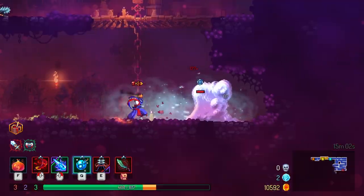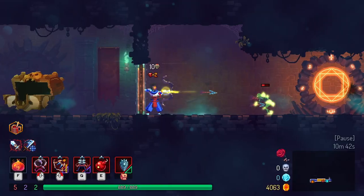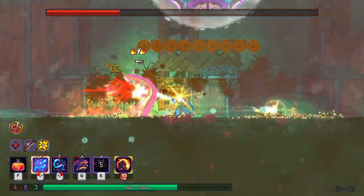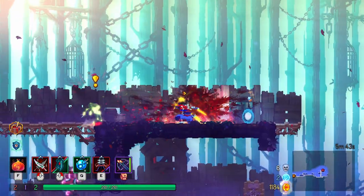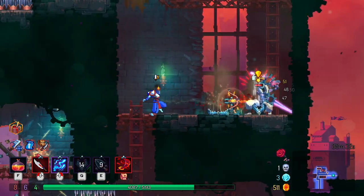They range considerably in style, from short-range swords, clubs, mallets, and frying pans, to ranged weaponry such as bows, throwing knives, lightning whips, and even breathing fire and ice. You can also carry shields to reduce damage and parry attacks. Additionally, there are some items and accessories ranging from traps, lures, grenades, and turrets among many others.